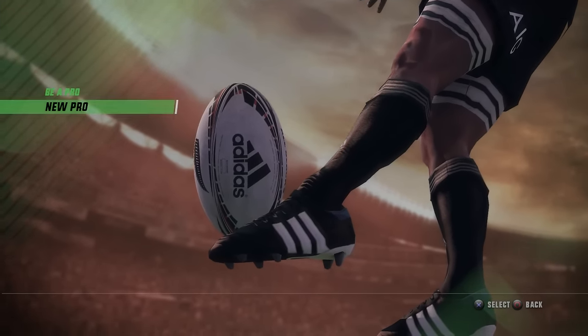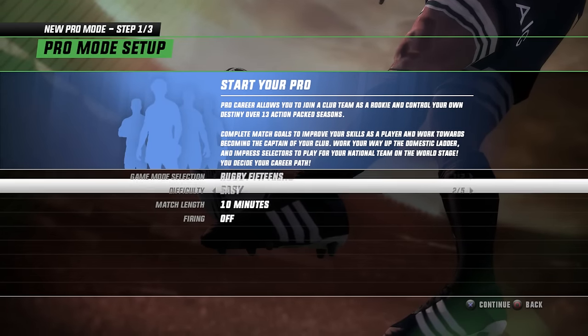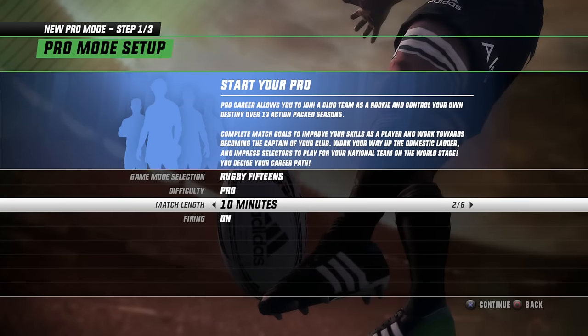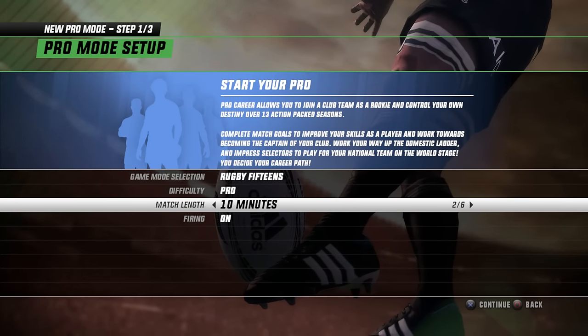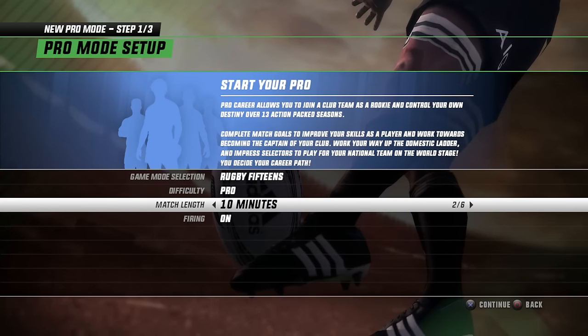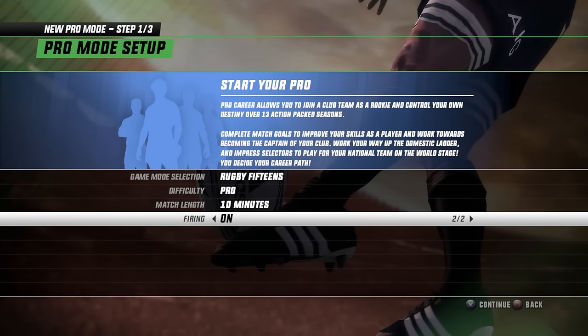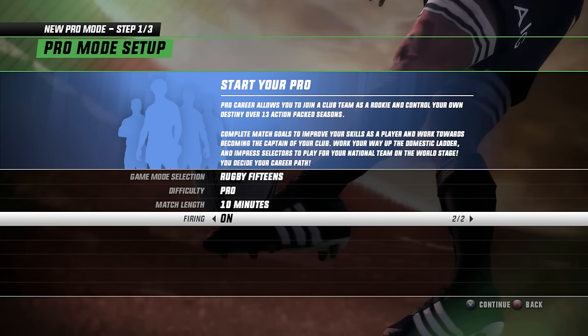Let's make a new Pro. We'll start off with 15s of course. We want to play on Pro. We'll leave them on 10-minute matches for the 15s, and we'll put a 5-minute match on for the 7s to make that a bit more realistic.